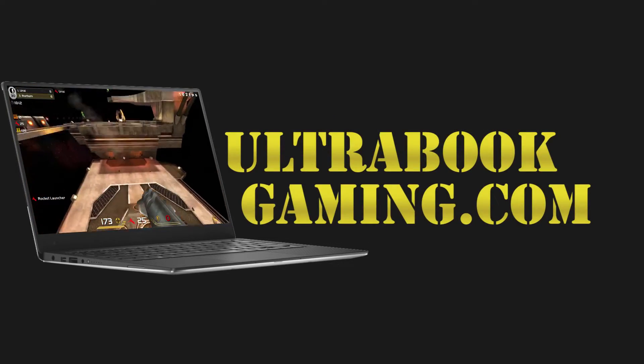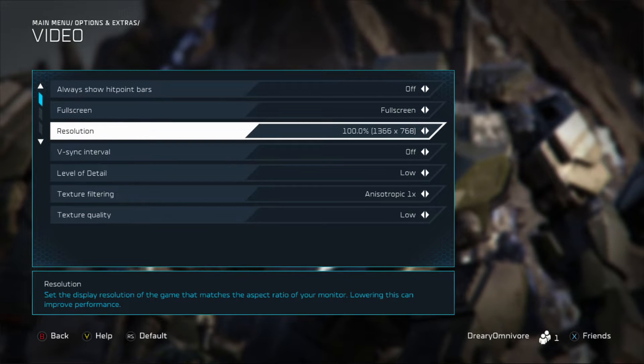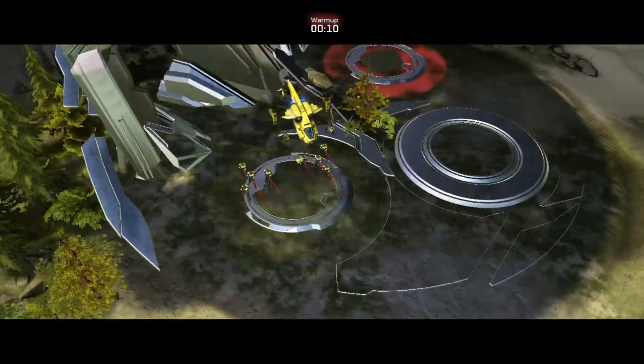Hi, I'm James, and in this video I'm testing the Halo Wars 2 Blitz beta on Intel HD 620 graphics. As we can see here, we are running the game at 1366x768 and the low detail preset — this is what the game defaulted to when I ran it.